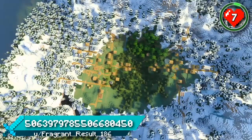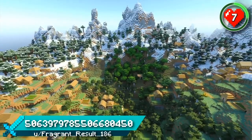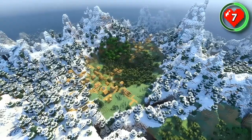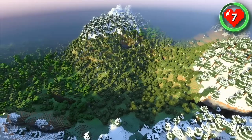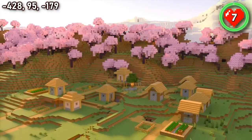This seed has one of the best village spawns in the new update, spawning you right next to a double village mountain crater. You'll never find a seed with two villages this close together in a better location. After you've turned this into one big mountain city, head over the peaks to find loads more amazing features including large forests, mountain valleys and even another village nestled into the side of a cherry grove.